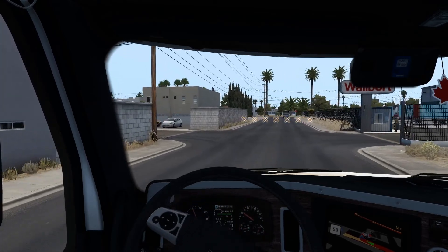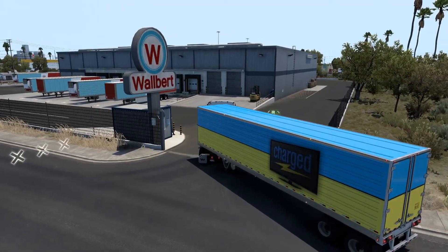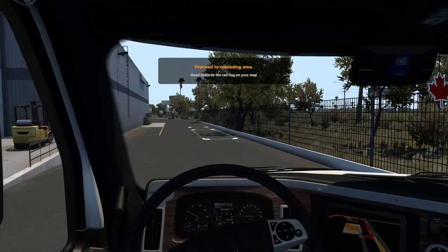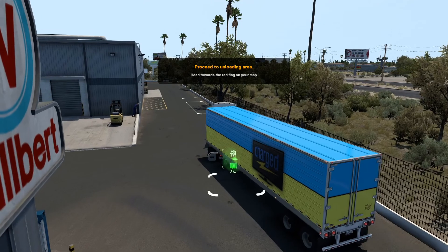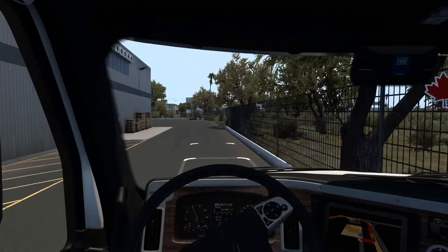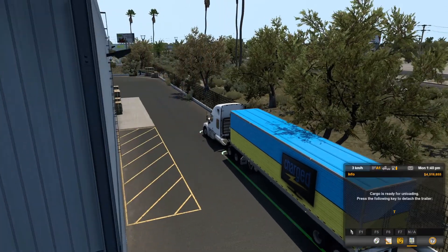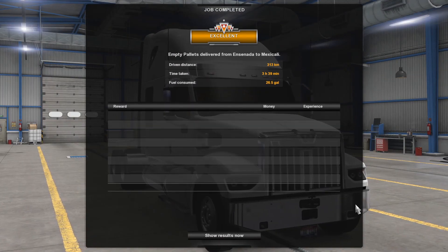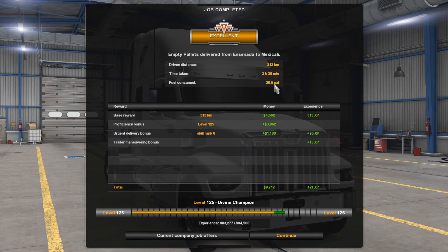Finally at our destination - yes, applying engine brake. Okay, I'm in a hurry - let's play it safe. Let's pretend I'm not dragging my load against the wall. What an amazing mod! Excellent - 313 kilometers driven, 26.5 gallons consumed. That's absolutely nothing.